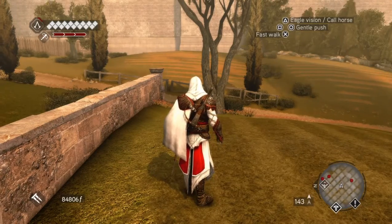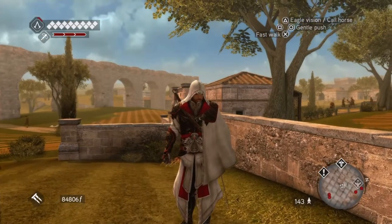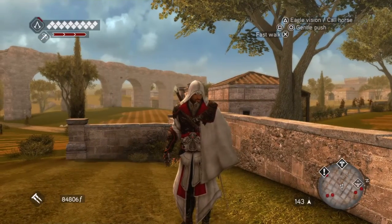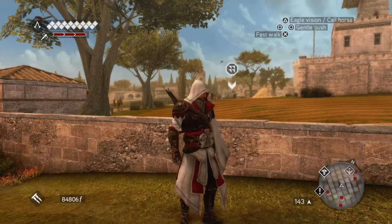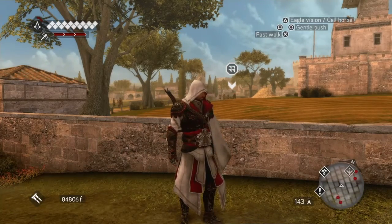Hi everybody, welcome back to my 100% walkthrough of Assassin's Creed Brotherhood. On this video we are going to be taking a little break from the main mission and doing a side mission of a Borgia Tower in the Campania Northeast District. We're also going to do some renovations and some stuff.